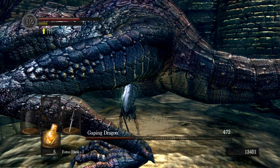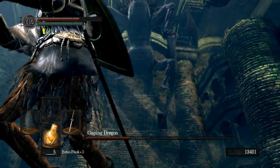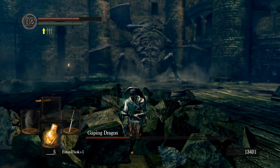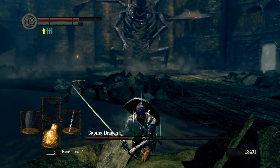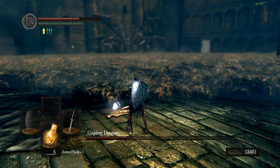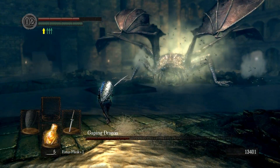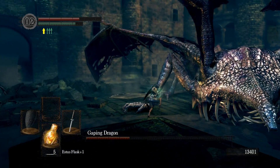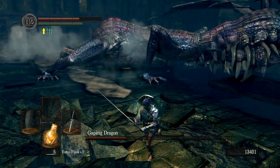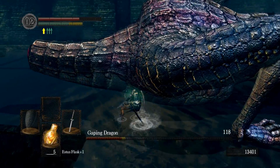If you have magic, feel free to use it. This is his puke attack, which is quite grotesque — you want to run as far away as possible. This doesn't do damage so much, but it does damage your equipment. Especially if you're using a weapon like the Uchigatana katana with weak resistance, it can break it very, very fast. The best time to use your magic would be around now — when you get over here you stand safely and can get a couple of hits on him. If you don't have any magic, it's fine, just follow what I'm doing.